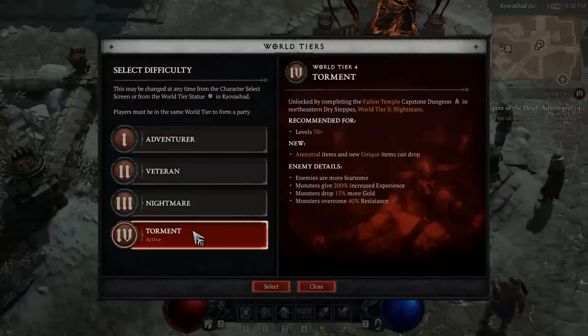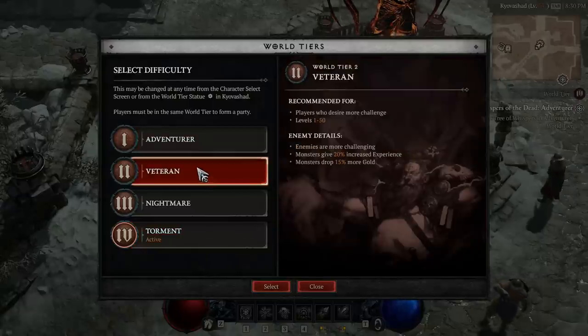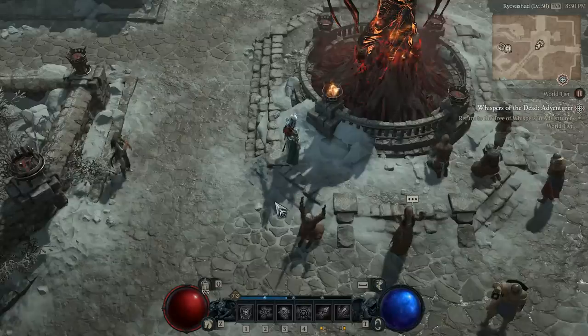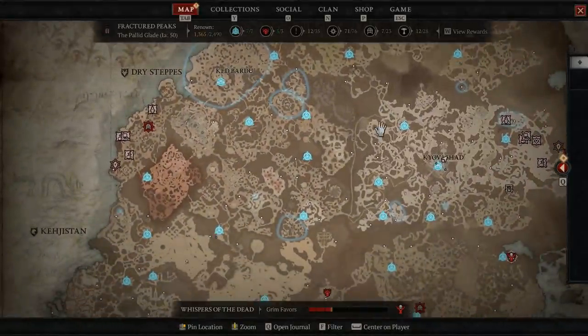What we want to do is head over towards the World Tier 4 and choose Nightmare. On the other hand, if you choose something like Veteran, you are going to notice that there is no helltides. This is because it's not available for that specific tier — just something to take note of.